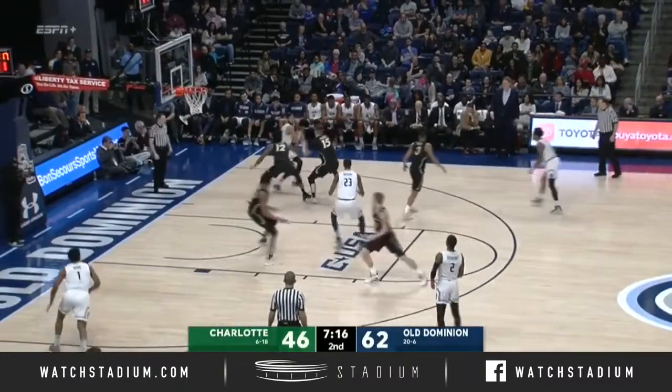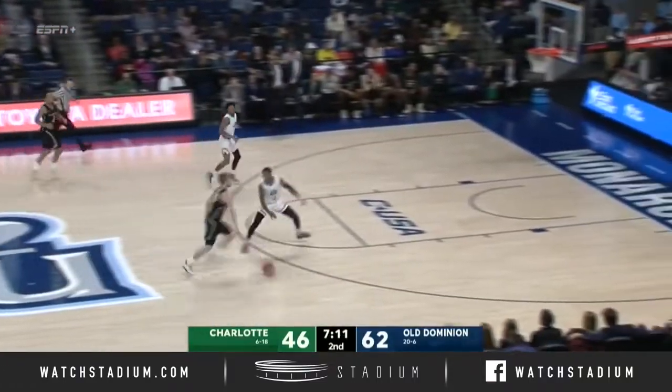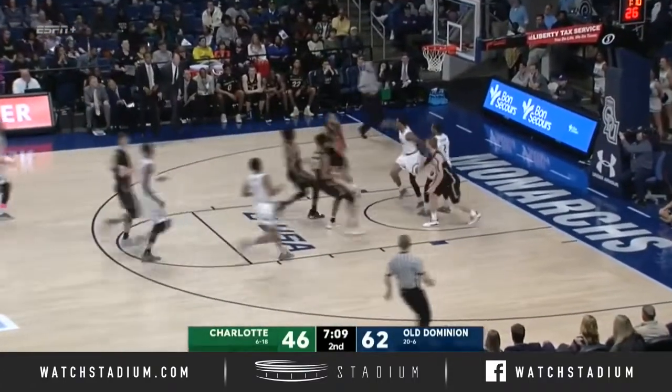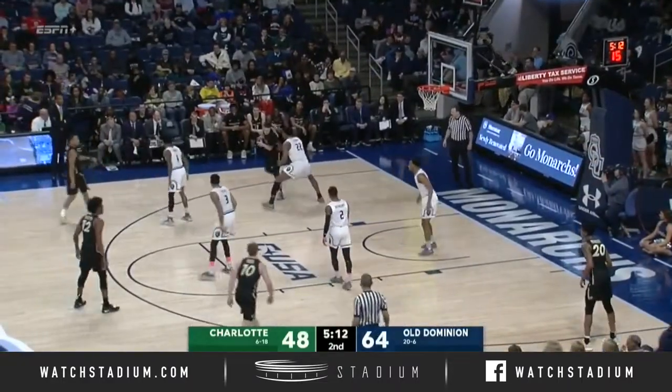Here's Kaver, goes to Stith in the right-hand corner — double-teamed there. Pass is awful, picked off by Rob. Two-on-two with Davis. Connor Rob lays it off to John and he lays it in. Four forty-eight, Old Dominion, 5-12 to go.